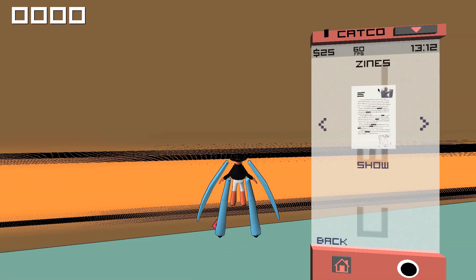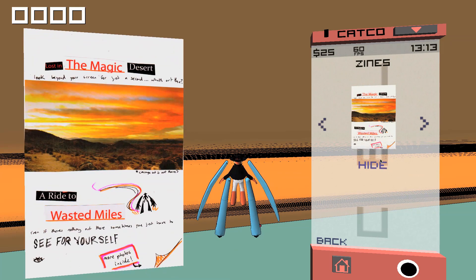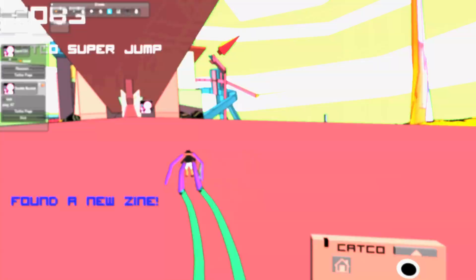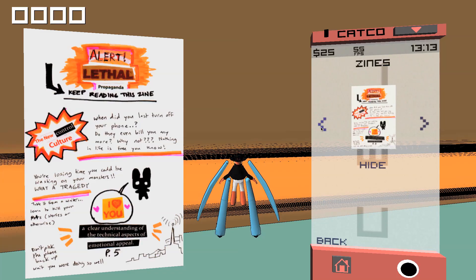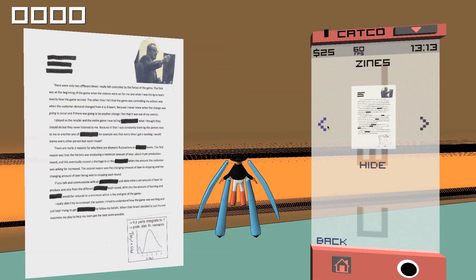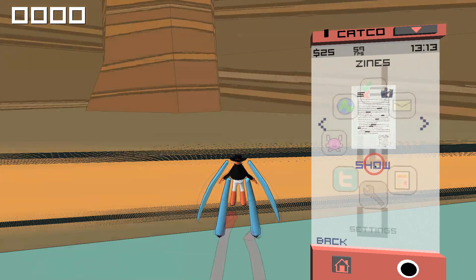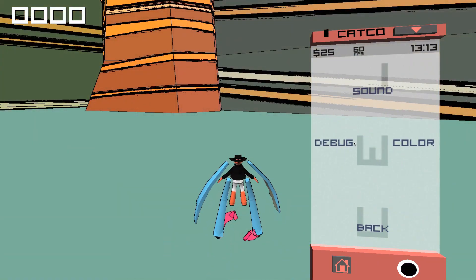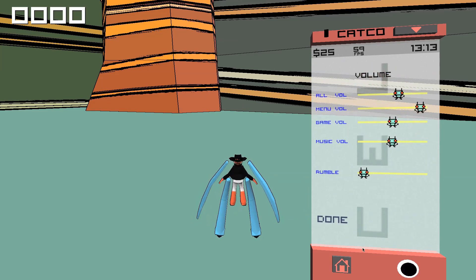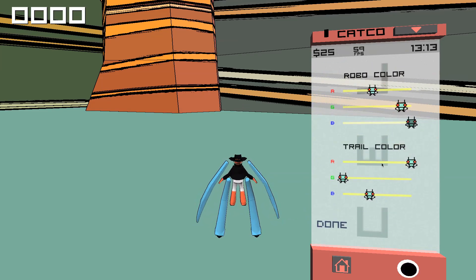There's also something called the sign, which is some sort of magazine — I don't quite get it, but it looks interesting. These are also collectibles: you see them scattered around everywhere and you can pick them up and read them. Of course there are also settings where you've got debug controls, sound options, and the color of your tail.